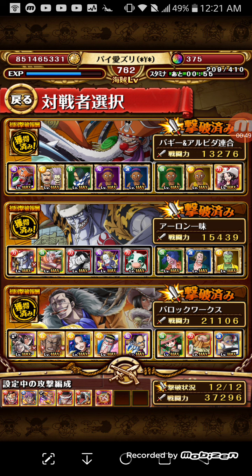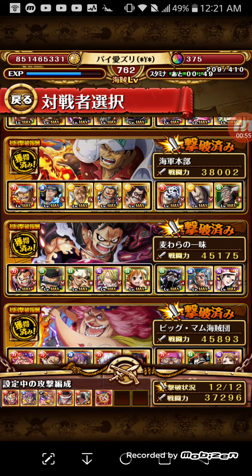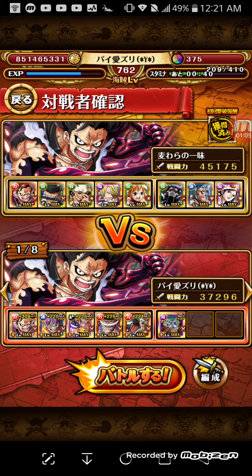This is my quick team that I use for PVP and OPTC, aka Pirate Festival. As you can see at the bottom left, I have 40 wins in a row — that's my current rank. I gemmed about four, maybe five times because I was afraid my rank might drop while I was experimenting with some defense teams.